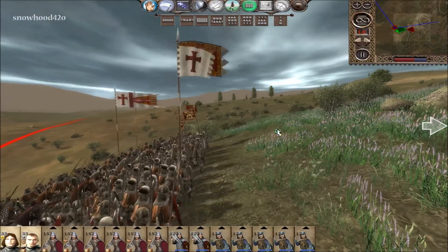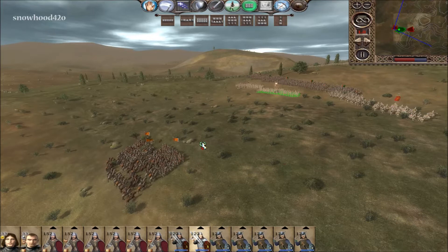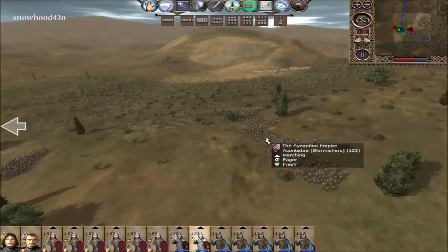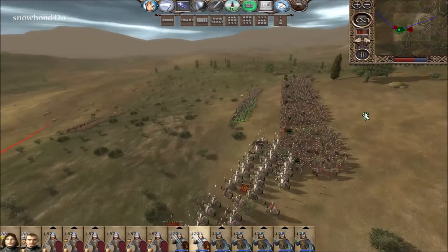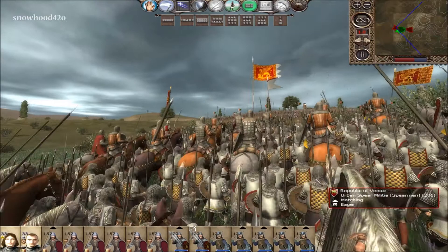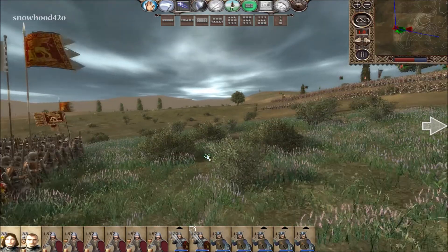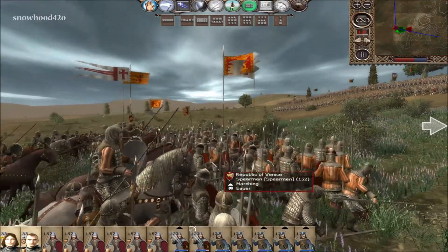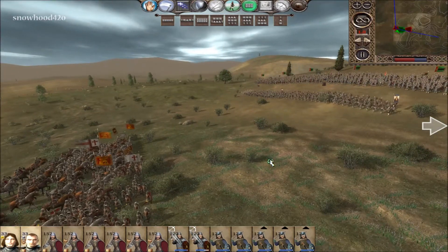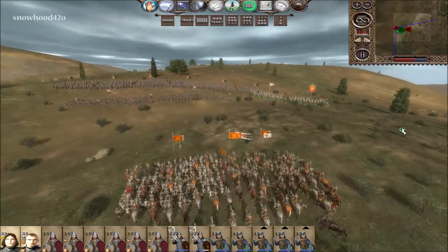I could charge right into these spearmen right now — it'd be funny — but instead they're going to get hit with a mass javelin volley, and then they're going to get hit with a mass spear. This rain sucks, and this will stop their cavalry if they try to push. Look at that armor though — I hope we can break them with some javelins. Here comes the throw — come on, do it!